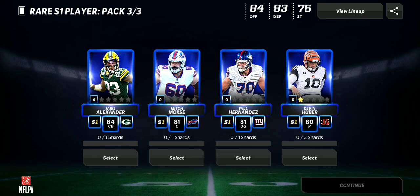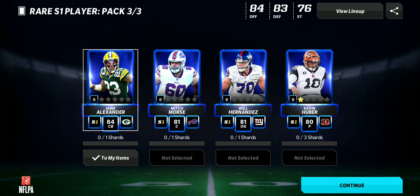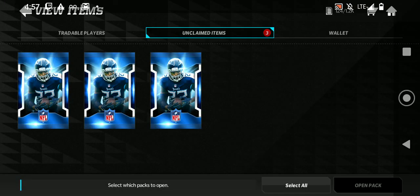Who Alexander? That's 84 — yes! I don't need a cornerback, but I can upgrade him higher. Anyway, this is Corner Blitz — sign up. Peace!